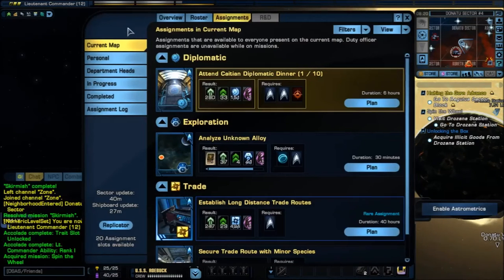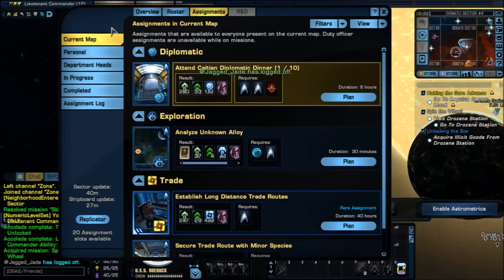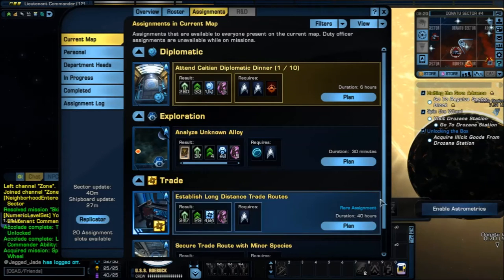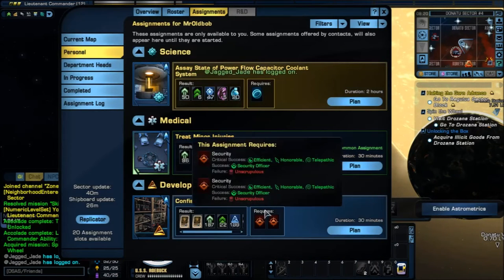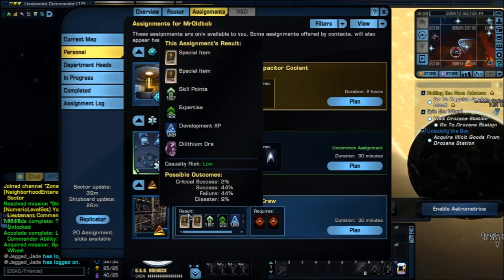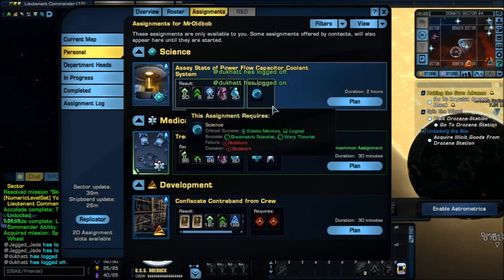Duty Officers are kind of like missions for your officers — your roster, basically your crew — to explore something, to go on a trade route, to secure a trade route, or personal things like treating minor injuries or contraband. Your security teams go through your ship to catch contraband. Contraband's really cool because if you get five of them and turn them in to the officer, you get 2,000 dilithium, which is kind of nice. So you generally want to always do this one — it's just free dilithium.